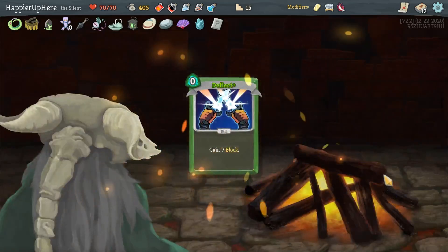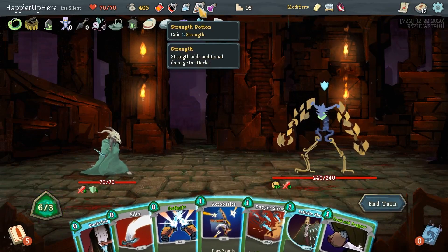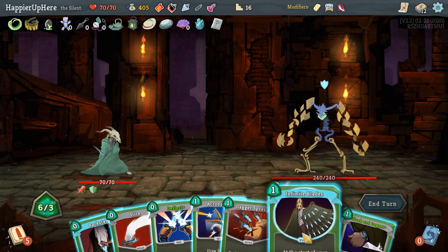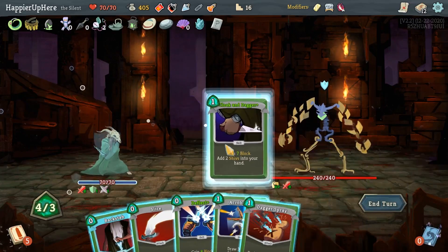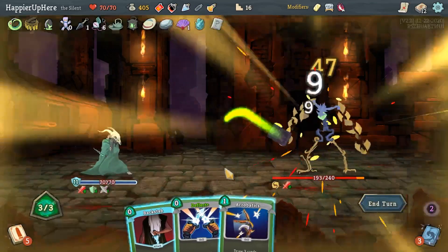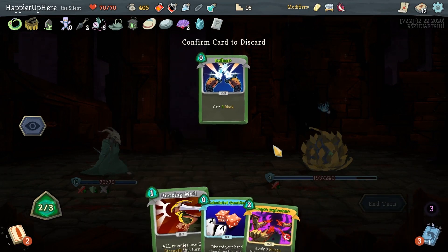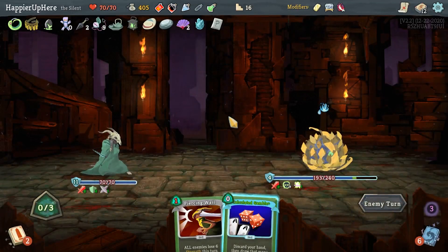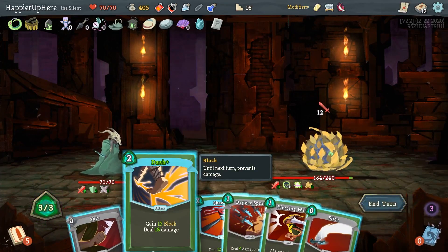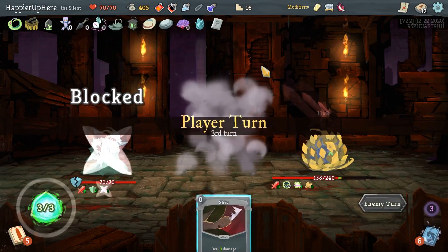Next let me upgrade the Deflect. At least I have a good set of potions. I'm thinking of drinking the Strength Potion — just in case, let's do that. Infinite Blades, Cloak and Dagger, then Dagger Spray, Backstab, Acrobatics. Here I can just do Corpse Explosion, and next turn I'll have Dash or Skewer. Dash is pretty good — 12 incoming, so Dash is exactly enough, but I won't be able to play anything else. I want to keep the Piercing Wail for another turn. This triggered the Pocket Watch, which is good.